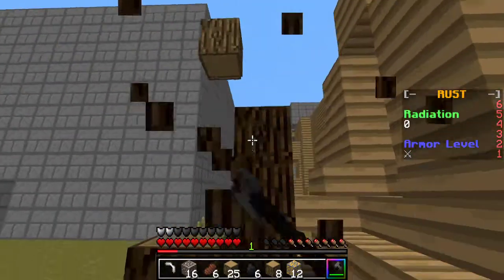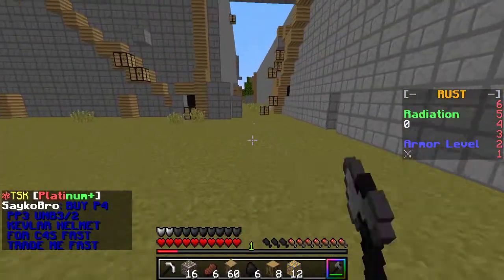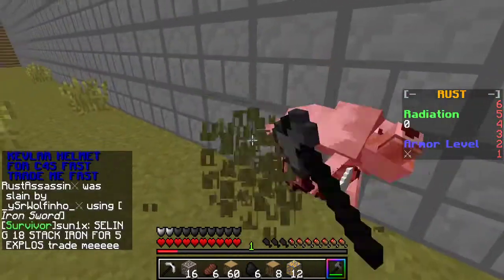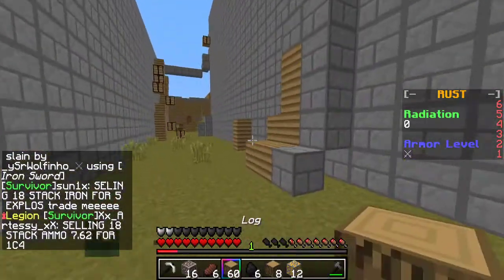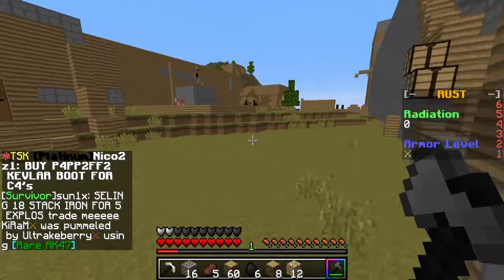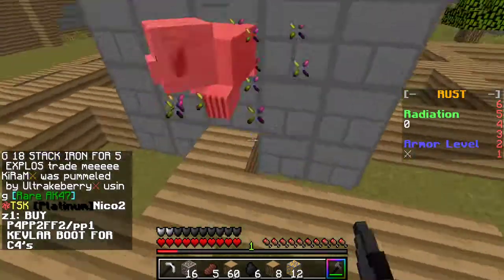Make sure you do not disable your PVP timer, because if you get killed and you disable it then you won't keep your stuff. But you get a nice hour and a half free timer, which is pretty nice. I'd recommend you just keep that on while you're building your base at least, and after that you can do whatever you want.